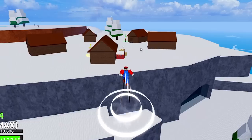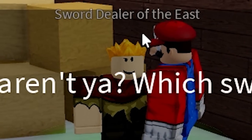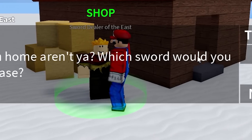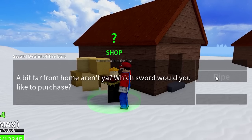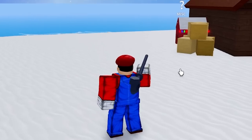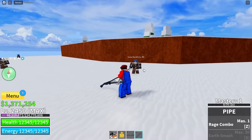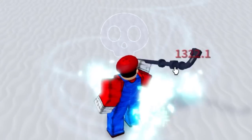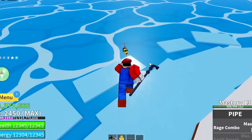We have arrived at the frozen village. I need to go talk to this guy — the Sword Dealer of the East. He says, 'A bit far from home, aren't you? Which sword would you like to purchase?' Well, I'm not here to buy a sword — we traveled all the way to this sea to buy a pipe. There we go, look at this pipe! Let's see how much damage it does — it doesn't even one-shot. This thing might be garbage, but I mean, what did I expect? It's literally a pipe.